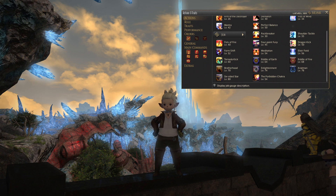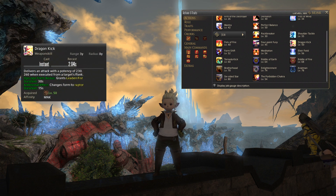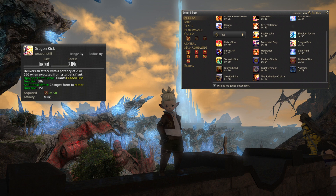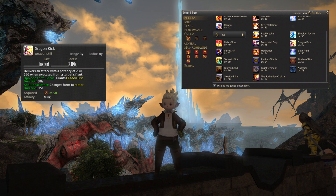Lastly, at level 50, you will get Dragon Kick. That will deliver an attack with a potency of 230 and be boosted to 260 if done from the target's flank. If you are in Opo-Opo form when you use Dragon Kick, that will grant you a buff called Leaden Fist, which lasts for 30 seconds. Leaden Fist boosts the damage of your next Bootshine up to 370, and combined with the critical damage bonus from hitting the rear, that's quite a significant damage spike.